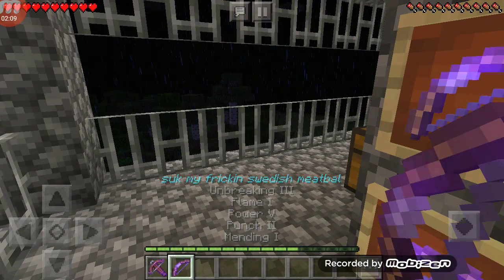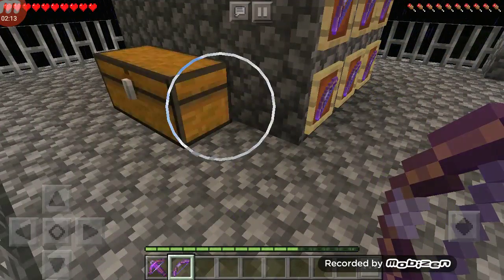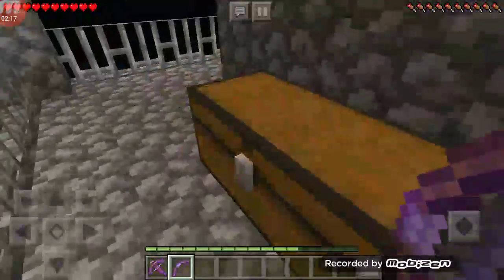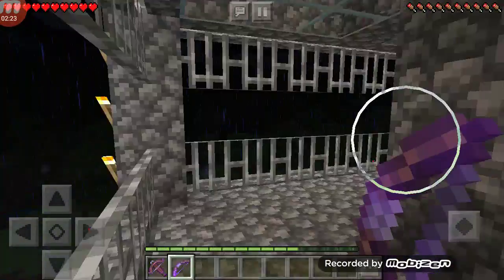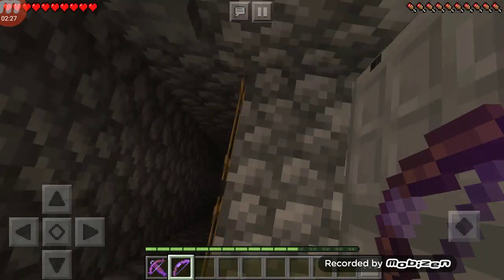Over here we have a button, and we can see that this is basically where I shoot stuff. This is one of my best bows. It is basically maxed out with everything. And here are arrows — extra ammunition, if I didn't have enough of that already. And here there's a bunch of crossbows.